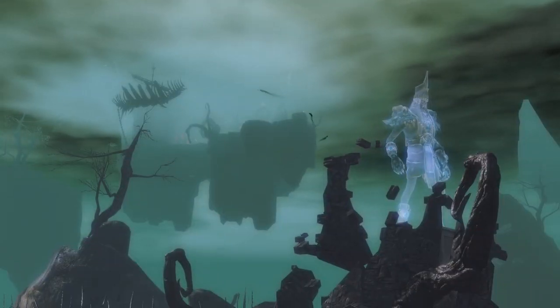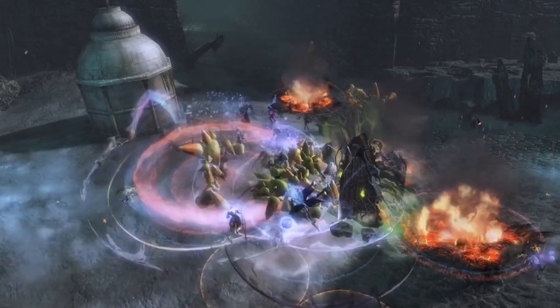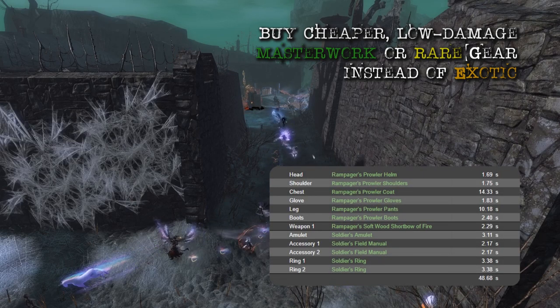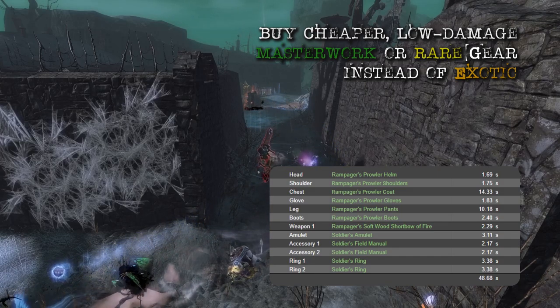I recommend having two sets of gear for an efficient Labyrinth farm: one low-damage set of gear meant specifically for moving around the Labyrinth, and a second set of high-damage gear that you would use for endgame content like fractals or raids. The low-damage gear can be easily and cheaply obtained through the Trading Post. My recommendation is to find some Masterwork gear that isn't stacking power, precision, and ferocity. Masterwork gear has 20% lower stats than exotic gear and is significantly cheaper to obtain. I can get a full Masterwork set of Rampager's Armor, a Rampager Shortbow, and Soldier's Trinkets for less than half a gold. If you find yourself lacking DPS to get tags, just pull one or two trinkets from your high-damage set until you're good again.